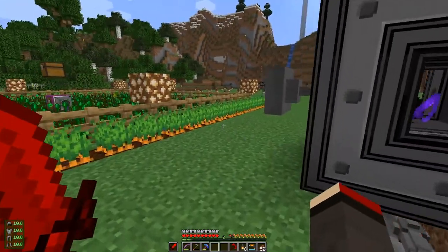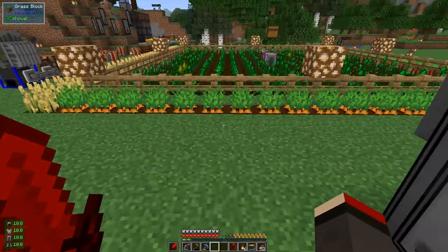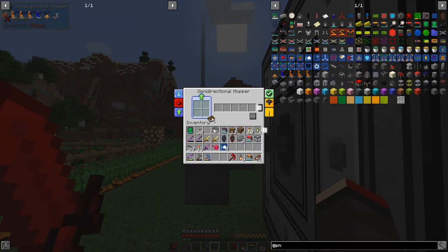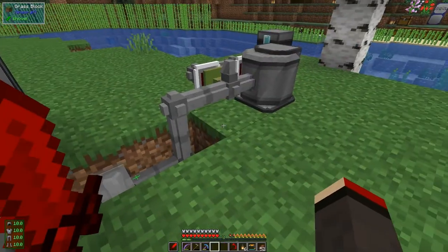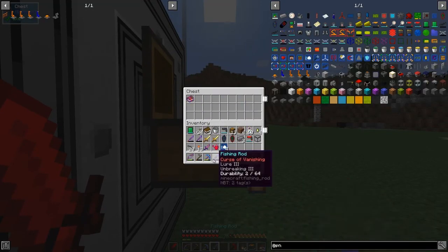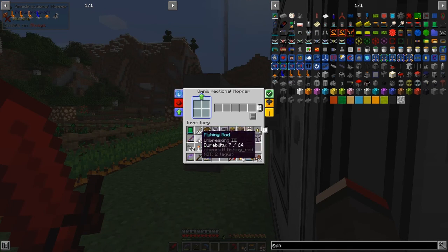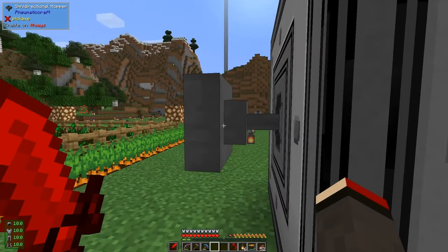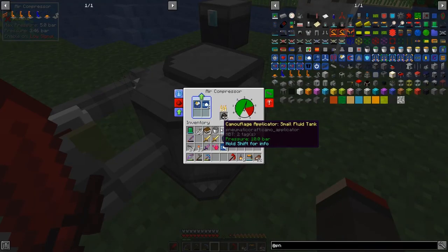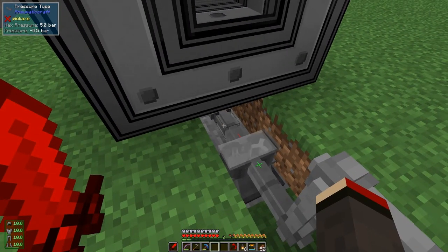Let's see what we've got out - one book of mending, fantastic, probably the best one to get. Let's put in another book. Actually you can put in multiple books at once of course. This time we've got the bow back as well. The book did take quite a long time to come back in again - you have to put it in multiple times. The last one to go will be the curse of vanishing. The pressure in the main chamber is 3.5 bar, and here we have minus 0.5 bar.